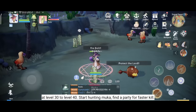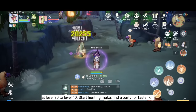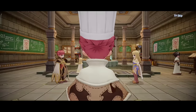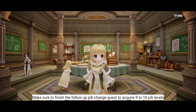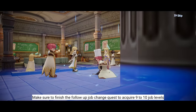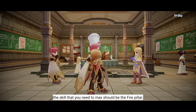At level 30 to 40, start hunting Mocha. You need to find a party for faster kills. Make sure to finish the follow-up job change quest to acquire 9 to 10 job levels. Also, the skill you need to max should be Fire Filler.